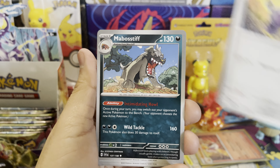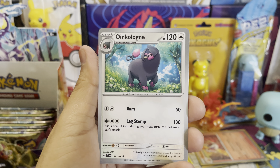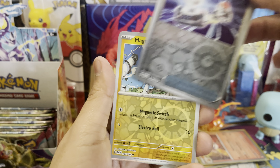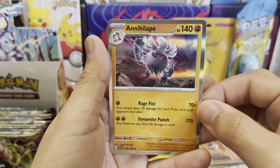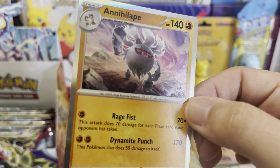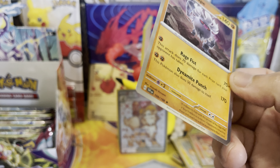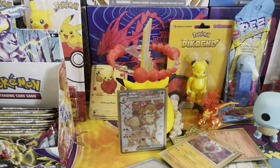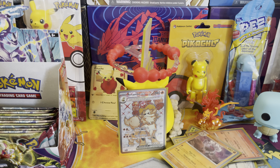Lightning type energy. We have a Ralts, we have a Growlithe, we have a Shuppet — I don't think I have that one, I love this one. We have a Tatsugiri — I hope I say that right — Nest Ball, which we know. We have a Flittle, a Drifblim, and then we have a Cyclizar. It looks like an alien — it's a mount Pokemon. That kind of looks like an alien. Alright, we got three more packs for the video and then we'll be back next week.